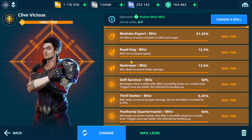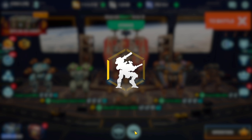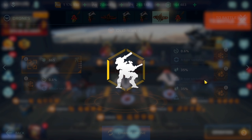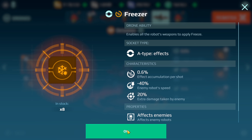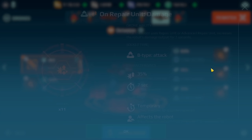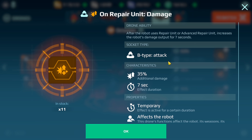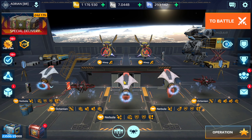Here are the pilot skills for the Blitz, and what's going to amplify that damage even further is the drone. I'm going to use the Octanean drone. I actually have two Freezer chips, and you might be wondering why I'd use Freezer chips on freeze weapons. It's more to build up that accumulation a lot quicker, because once I'm able to reach that frozen state, the enemy starts taking on that 20% additional damage a lot quicker. That's the whole reason behind that.